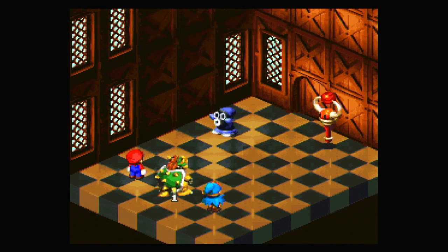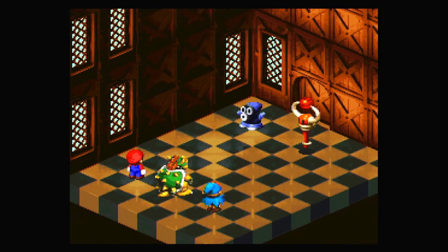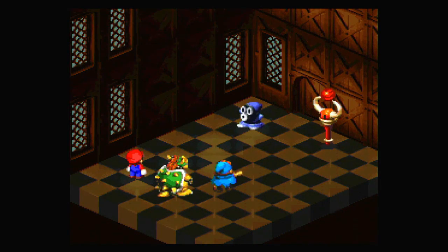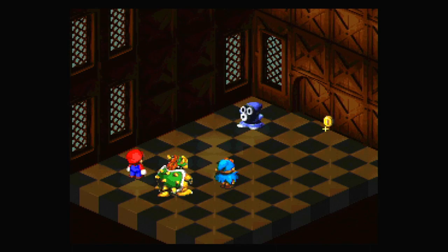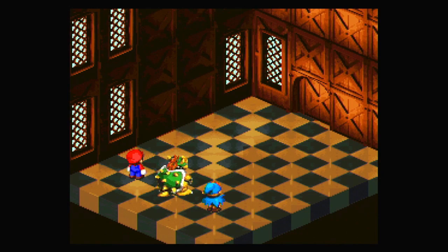Drain. Flame on Geno. I didn't heal Geno — Geno's got one HP left. Geno Beam, whatever, this is fine. I mean, if Geno goes down in the fight and I win, he'll come back anyway. Sixty-three. Let's see if we can finish this off. Bowser's doing fine. It's fine.